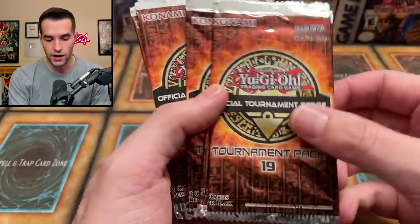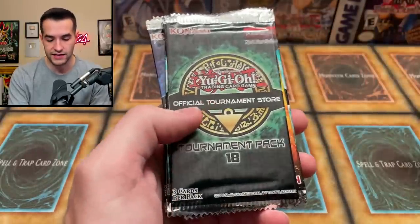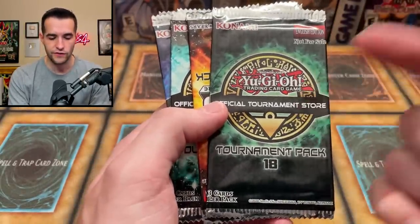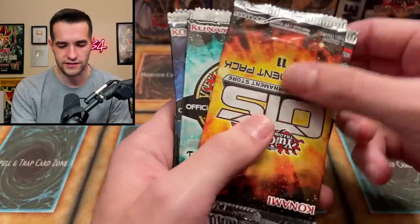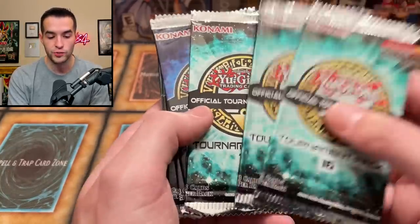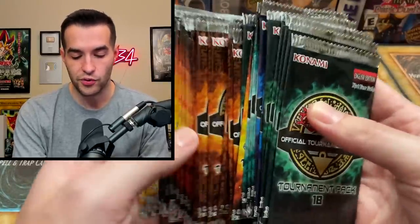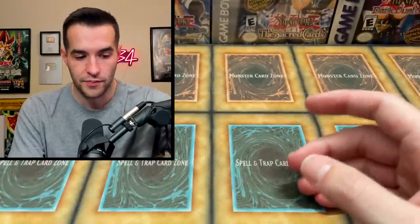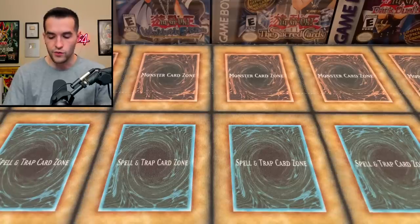We've got OTS 19, which I actually need for something specific. Then OTS 18, and we still have a few of those left. OTS 16 is the one with Cyber Dragon and Droplet — huge pulls available on that one. We got a couple of OTS 17 and a few more 18s. Just a bunch of awesome tournament pack stuff that I'm pretty excited to open.